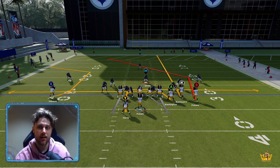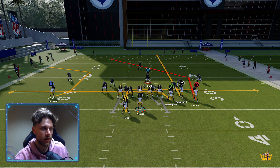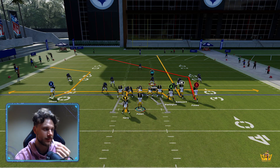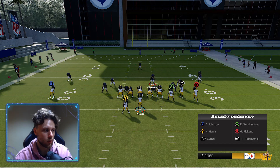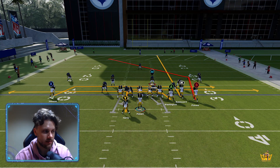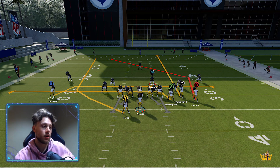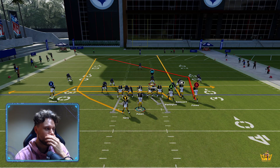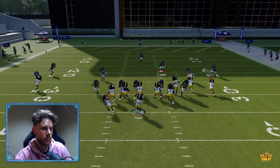Sometimes the Mable does play kind of hard on these drags. Say they take away the running back — sometimes the Mable, the hard flat, kind of comes over and takes away the drag. So it gets kind of sketchy. Low-key, you can put Deontay in a slant, or you can put Deontay, the outside receiver, in a drag. And then just put Najee on a wheel. That comes in slower, but if they take away the post, then you'll see Deontay is going to get wide open.